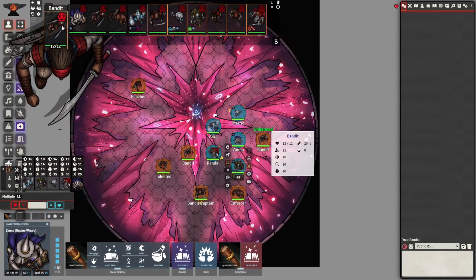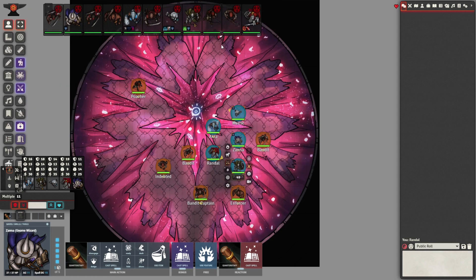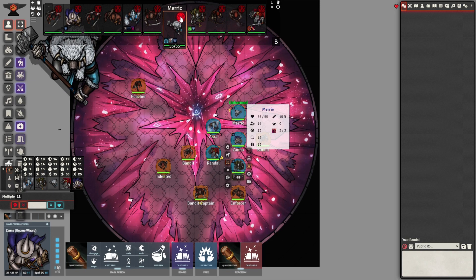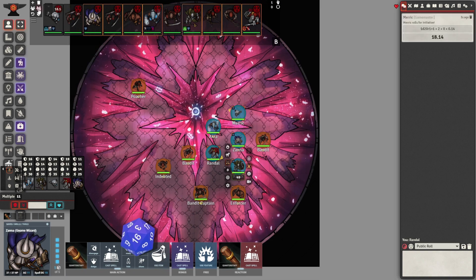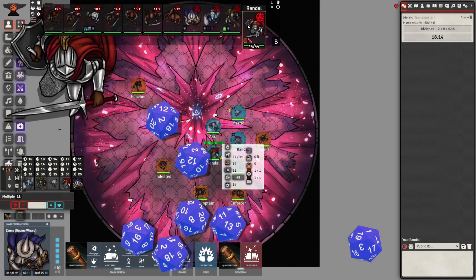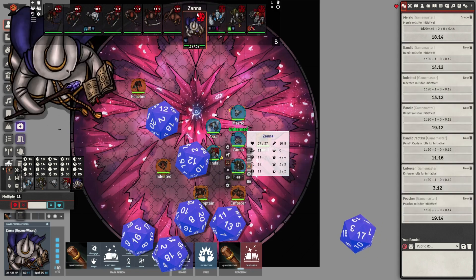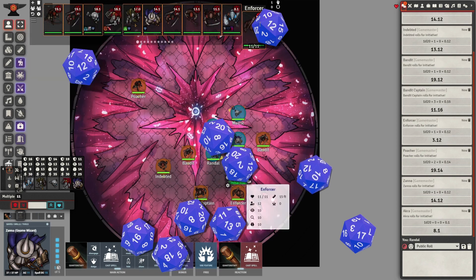I'm using Combat Carousel as a module, so you'll see that all the tokens are up here. Next, go to your token and click the dice button. For example, if you were Merrick, you would click that button and roll initiative. As the dungeon master, I would roll all the NPCs. You can see the players — they would each individually click their dice: one, two, three, and four.